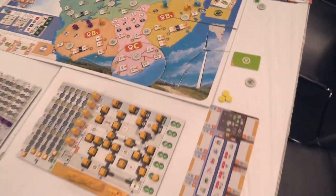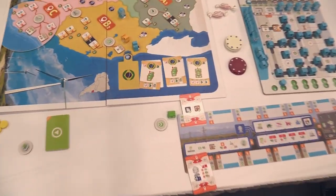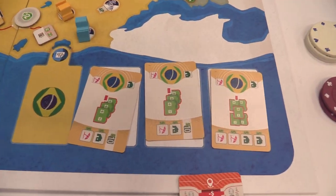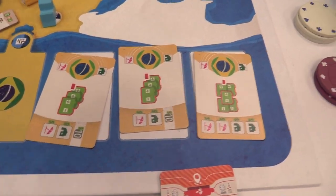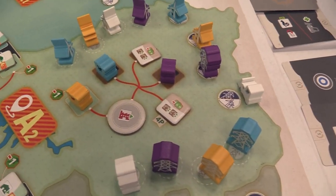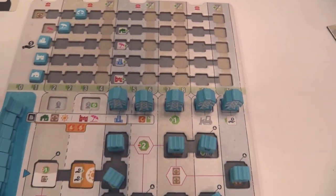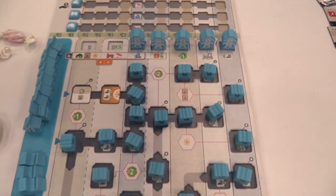So what's the age on this? I think it says 14 plus — I don't have the box here with me, but I would think so. There are a lot of symbols and things, but once you understand what the symbols mean it's pretty self-explanatory. After the first few turns people don't need me to explain everything, though sometimes there's a card or two where it's like 'what does that mean, where's the rule book?'